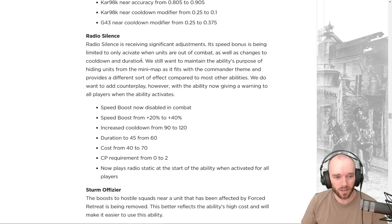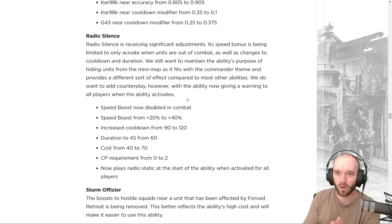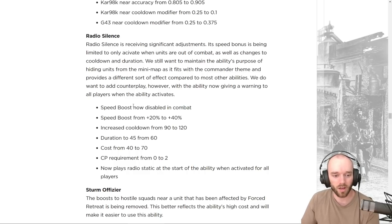Radio Silence is a controversial ability receiving significant adjustments. The speed bonus is now limited to only activate when units are out of combat, with changes to cooldown and duration. The ability still hides units on the minimap, fitting the commander's theme. Counterplay is added with a warning radio static sound playing for all players when the ability activates, so opponents know to pay closer attention and won't be caught completely off-guard.